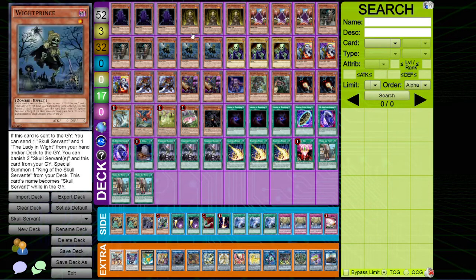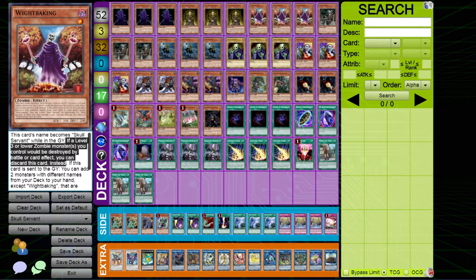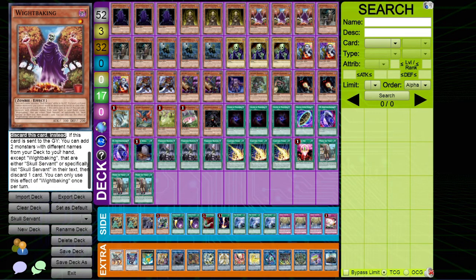Next we have White Baking, the new card in Blazing Vortex - it's amazing. It becomes Skull Servant in the grave. If a level three or lower monster you control would be destroyed by battle or card effect, you can discard this card instead - that protection effect never really comes up. The key effect is: when sent to your grave, you can add two monsters with different names from your deck to your hand, except itself, that are either Skull Servant or specifically list Skull Servant in their text. Then discard a card.